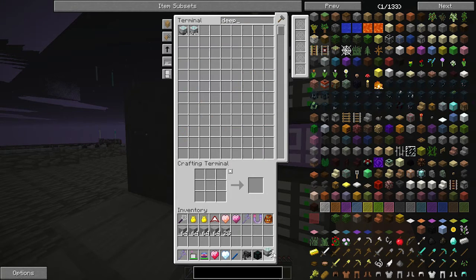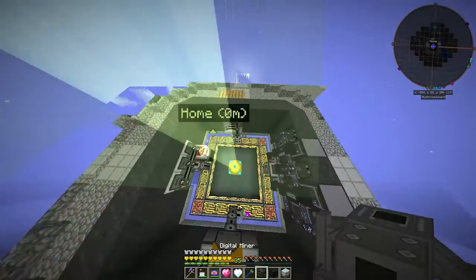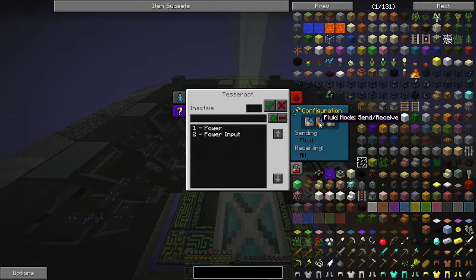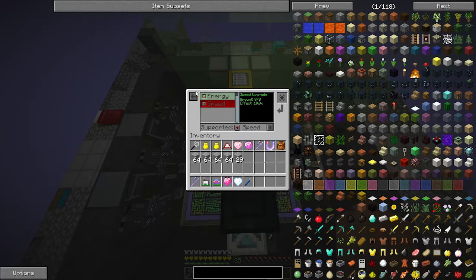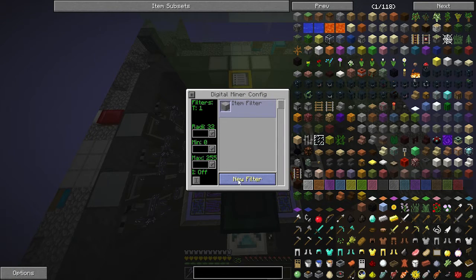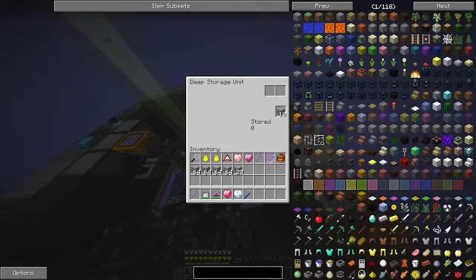I'm actually going to make a deep storage unit - I think I have a few spare. We are going to set the digital miner up here, output here, and the tesseract can go there. Let's not crash ourselves on the tesseract. It should have upgrades in it - 8 and 8, that's good. Config, delete, new filter, item stack - inverted sky blocks. Start that. Oh my god, that's a ton of them!